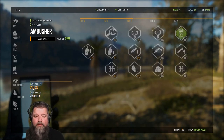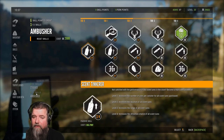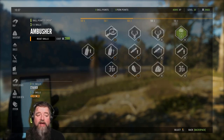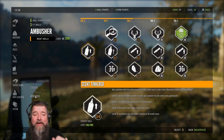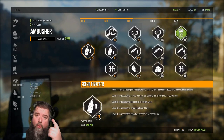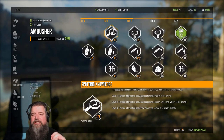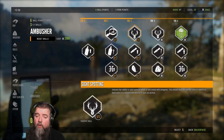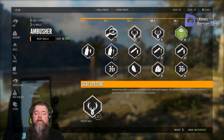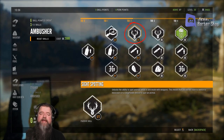I have more currently in my ambusher than I do in my stalker, and we're going to talk about that right now. The first thing I did was come to the ambusher tree. I dumped one in scent tinkerer, and I put all the rest into my spotting knowledge until I unlocked tier 2.